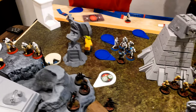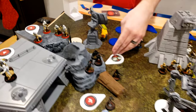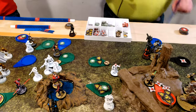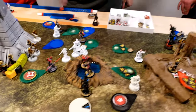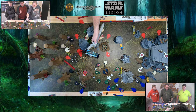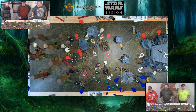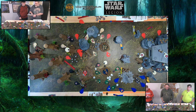Orders are distributed: Iden, Inferno Squad, and both core troopers receive orders; Inferno Squad gets a retinue aim and a reliable surge. Din gets an order token. Maul gets an order, and every one of the squads has independent dodge. The token goes to Boba Fett, then Luke. Two core units coordinated to the emplacement of the machine gun and the big cannon at the top.